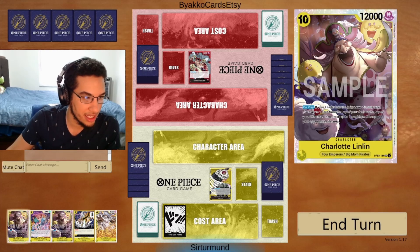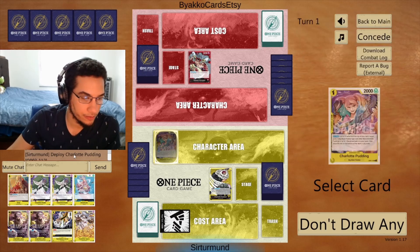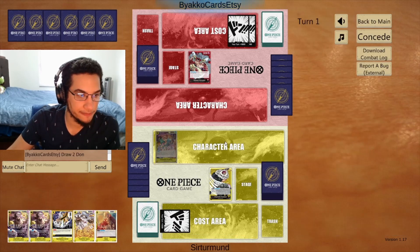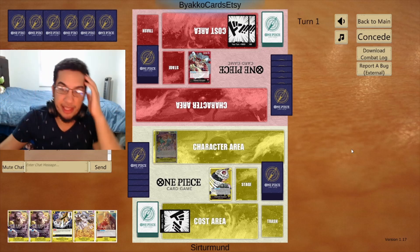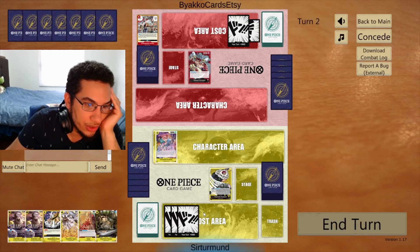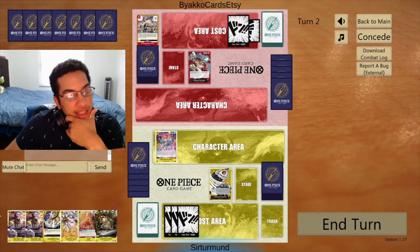They get to go first this time, so this actually doesn't look too great for us. This Brulee just dies to the opponent's Marcos, so I think I'm just going to pick the Sanji instead. Maybe it's just going to be big mom — maybe we just play the ten-cost big mom to take their last life if they're still there by the time we get there. The Yosu again — not really worth playing any of this stuff out. I guess we could play the Sanji out.